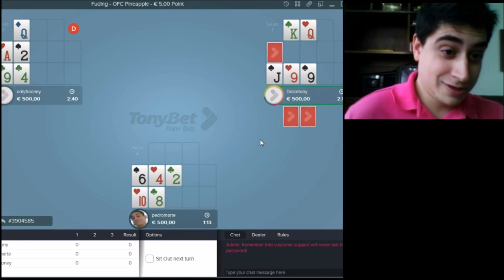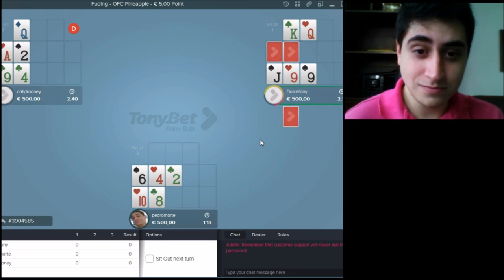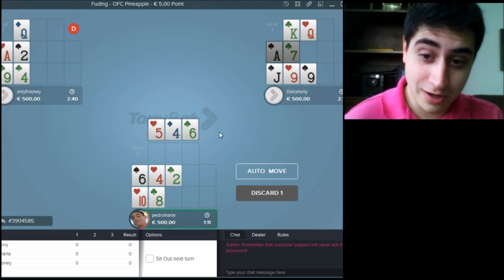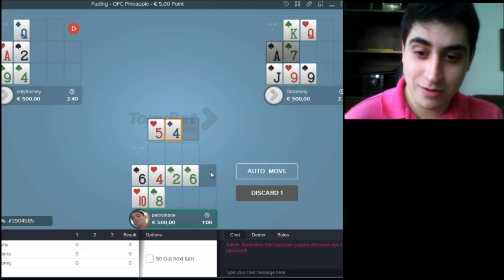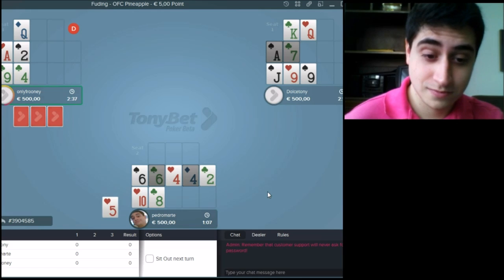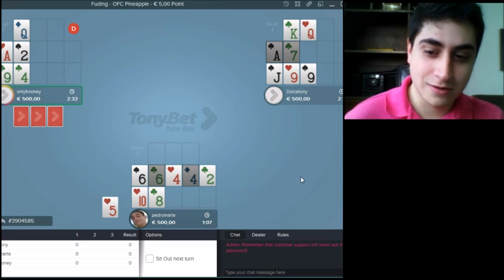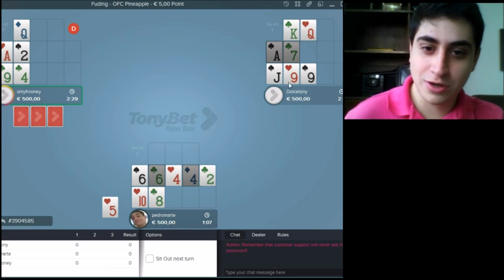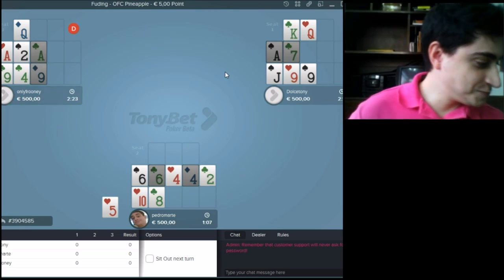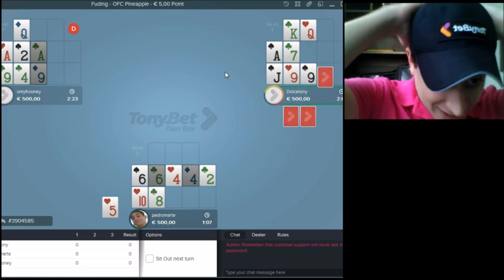Dolce Tony is probably playing 4 or 5 tables, so he takes his time to play. We got a good draw, 6-4, we have our two-pair on the middle. Now at this time you are resetting your hand. We need to make something here on the bottom, but you see all 10s and all 8s are alive. I know what I'm gonna do — I'm gonna use my Tony Bets cap and see if I get luckier here.